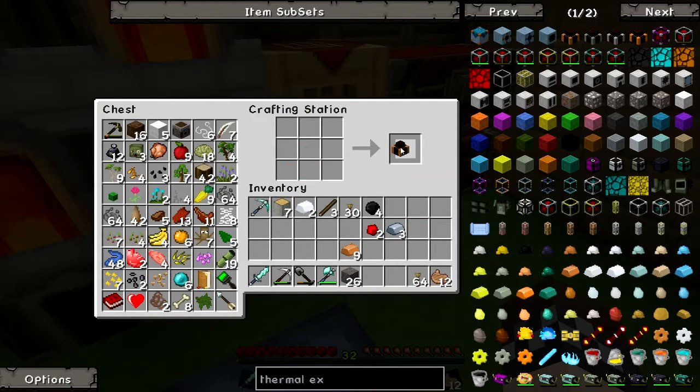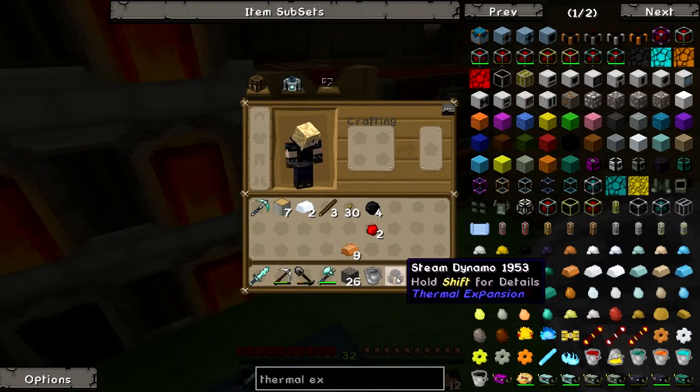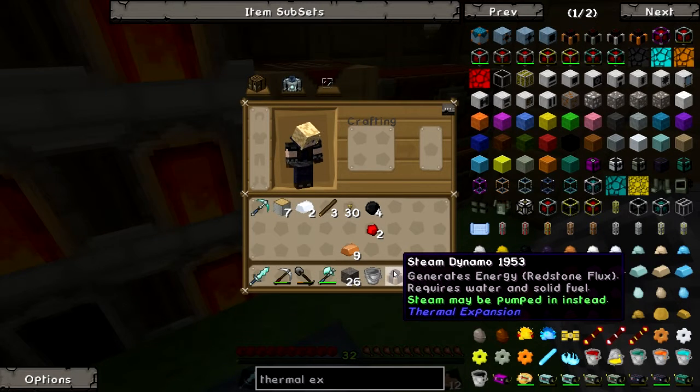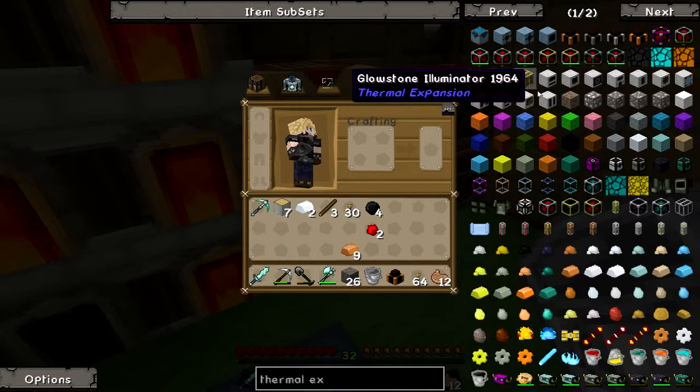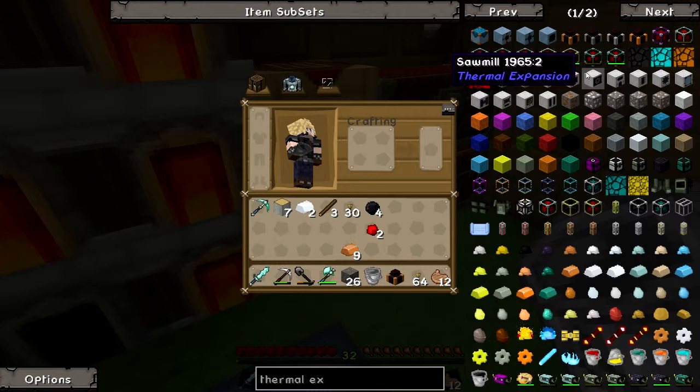So there's that — that thing's awesome. Let me get a bucket here, I think that will be important. In order to make this work you need water and solid fuel. Water is easy, fuel can be coal or some other stuff. So I need to get a water accumulator, which basically sucks water from a source wherever that may be.